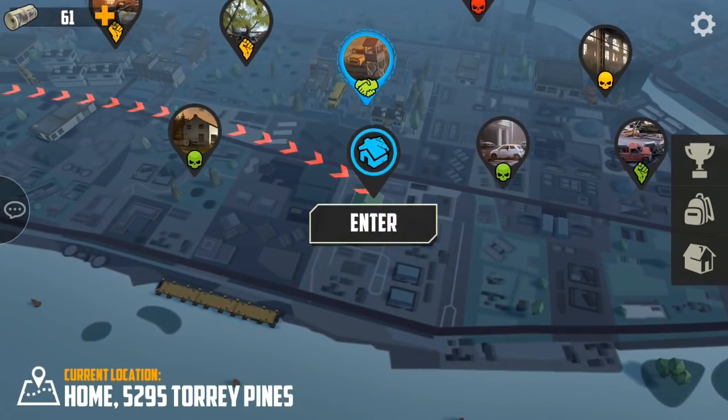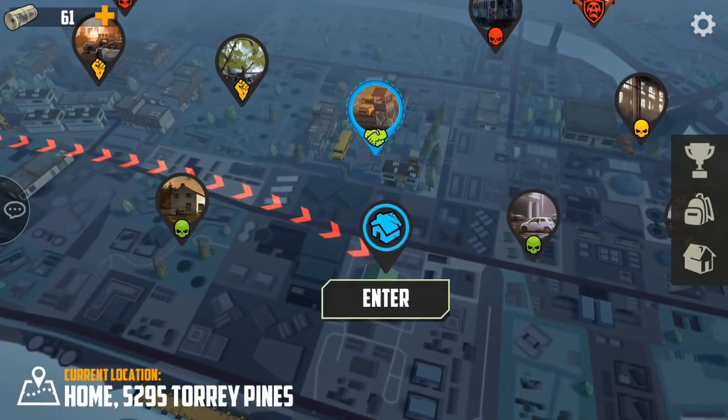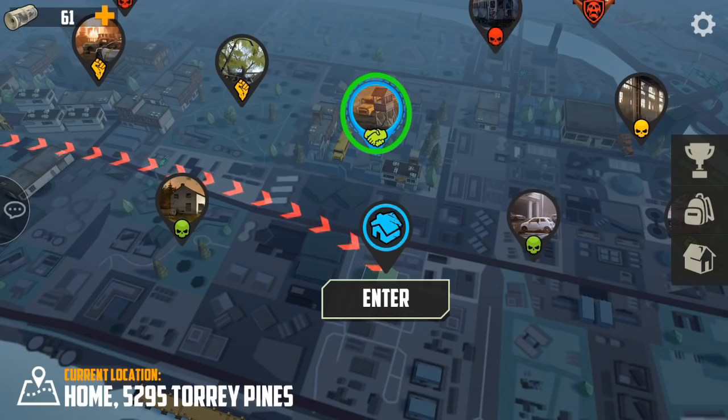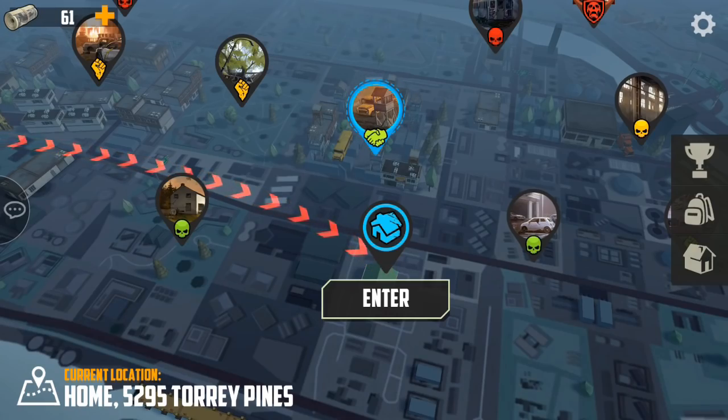The world map consists of seven different types of zones. The first type is your home, which is where you bring all of your stuff to advance in the game. The second type is a friendly zone called Adelaide, a great place to meet other real players and currently has the only NPC shop in the game.